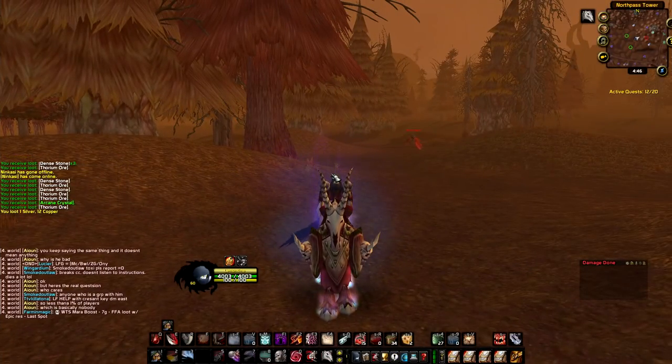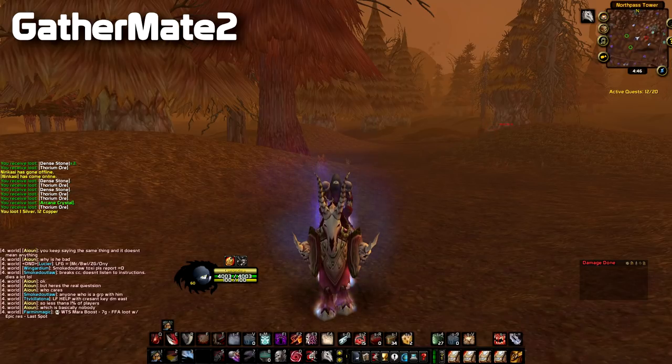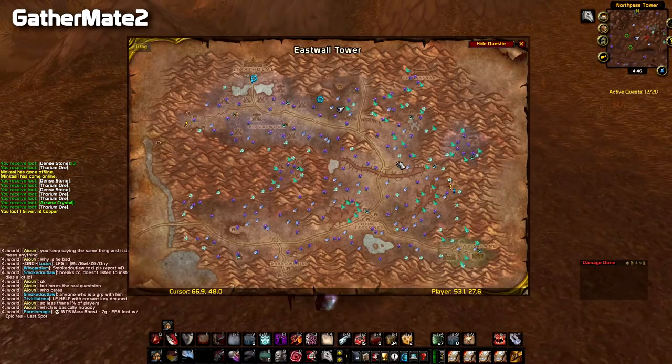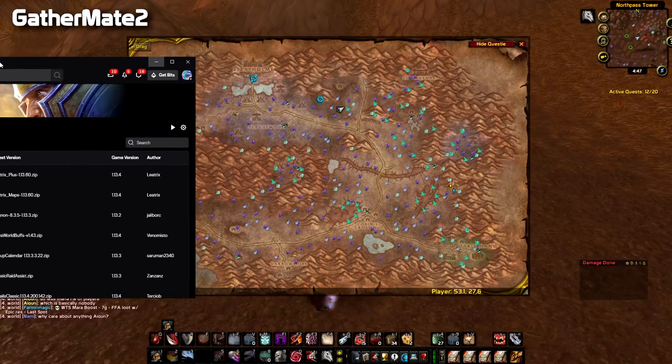The first add-on I want to talk about is called Gather Mate 2. It's a gathering add-on that shows on the map all the spawn points available for rich thorium veins, black lotus, all the expensive herbs, treasure chests, fishing spots, and so on. Everyone that does gathering professions must have this add-on, and even if you don't, you can still know the positions of treasure chests. It's going to increase your gathering income by at least 50%.